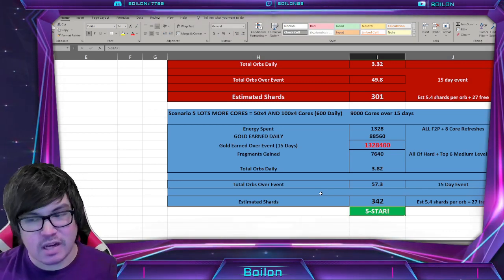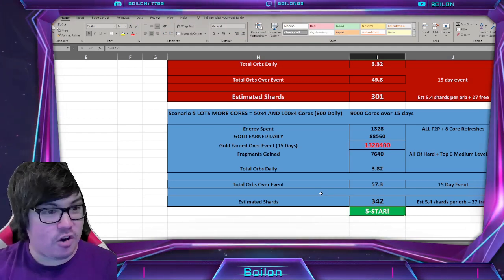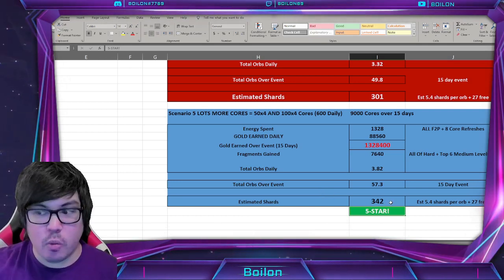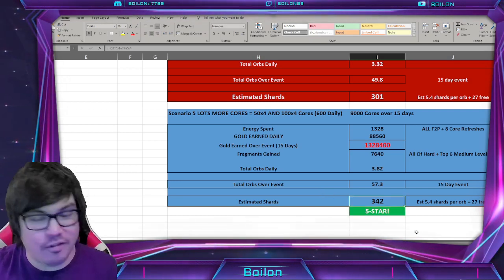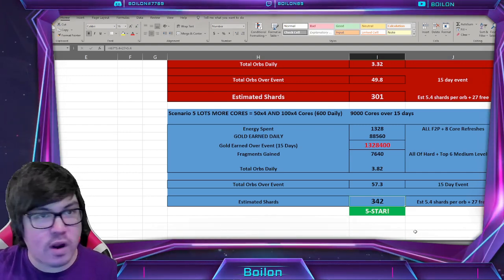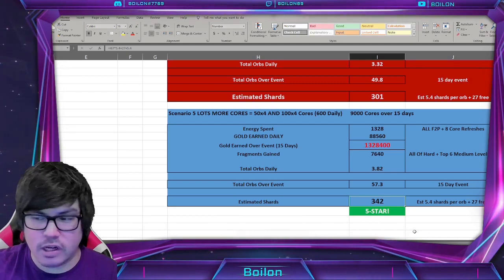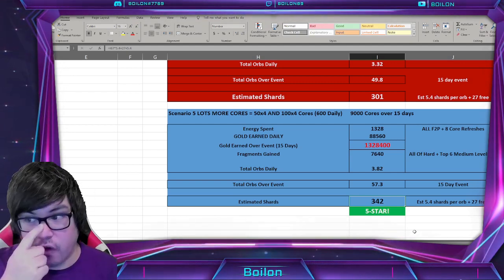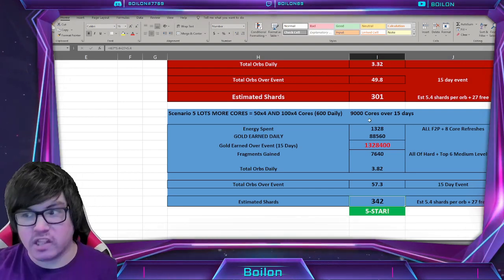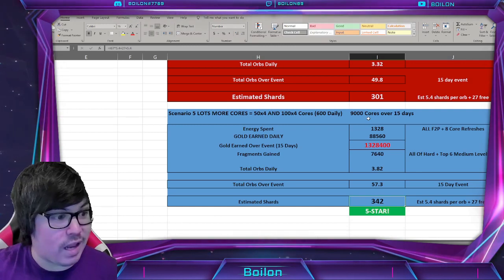What this does mean is that if you have average or above average luck, you're going to get it no problem. If you have well below average luck, there's a wiggle room of about 32 shards above 310, so plus or minus 50 shards — if your luck is well below average you may not get 5-star, but in a lot of instances you will. So more likely than not, if you want to spend this many cores to get 5-star completely free-to-play, you very much will get that in this event.